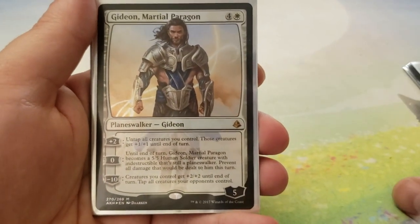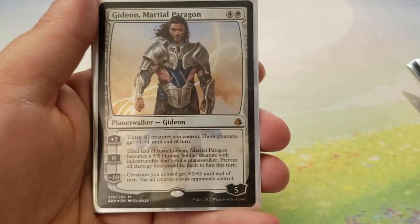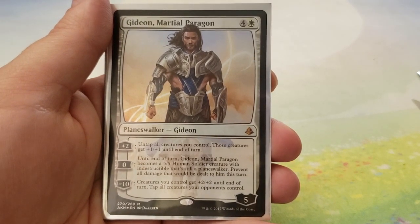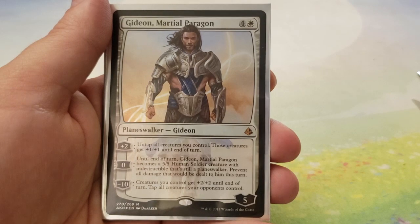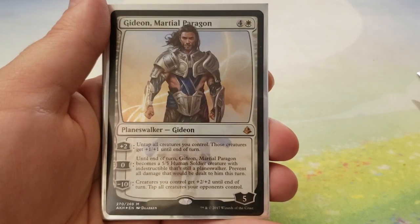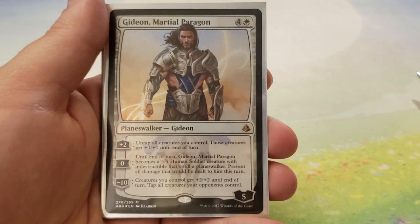Next up is Gideon, Martial Paragon — four and a white for a Planeswalker that enters with five loyalty counters. Its plus two is: untap all creatures you control, and those creatures get plus-one, plus-one until end of turn. Its zero is: until end of turn, Gideon, Martial Paragon becomes a 5-5 human soldier creature with indestructible, still a Planeswalker, and you prevent all damage dealt to him this turn. And then its minus ten is: creatures you control get plus-two, plus-two until end of turn, and tap all creatures your opponents control. The minus ten is meant to be a game ender. The plus two is good if you have multiple combats, otherwise it's good for bringing blockers back up. It's not a great card — let's just be honest.